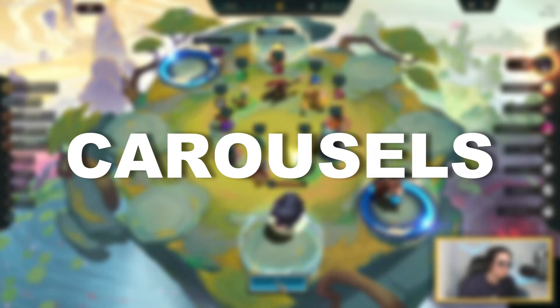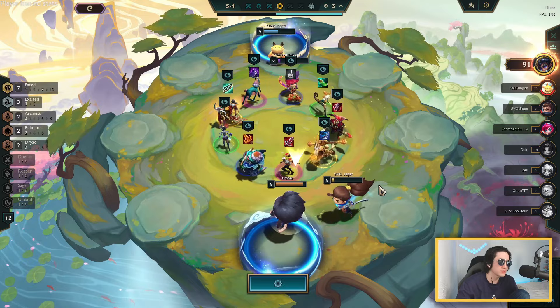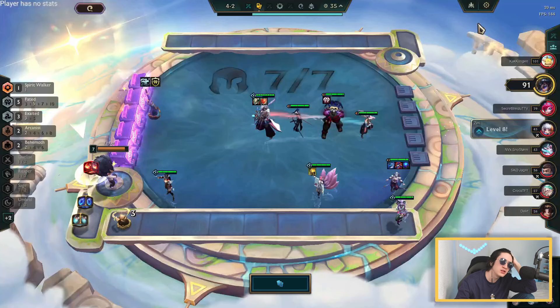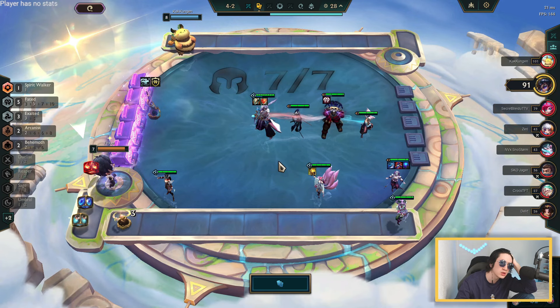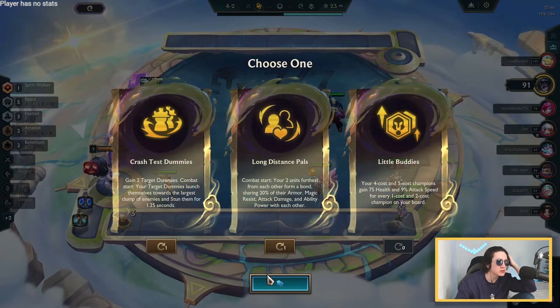The carousel happens every time in the middle of a new stage, and this is where you can select different units moving around and also get items. If you sell that unit you get gold, so that's another way to get gold. Augments mostly appear at stages 2-1, 3-2, and 4-2, and within these augments you have what are called econ augments — augments that give you an advantage in economy by giving you gold, more XP, or units that you can sell.